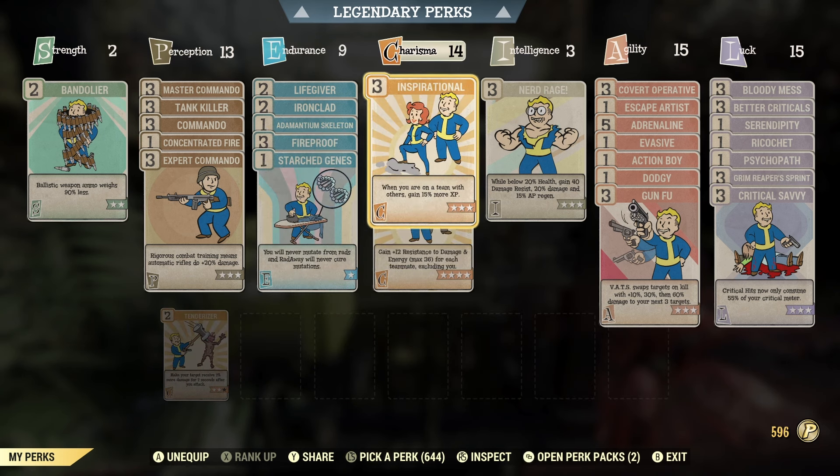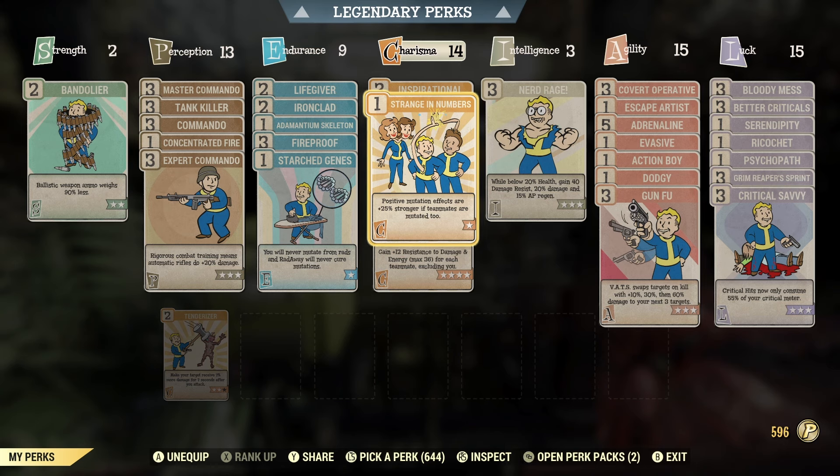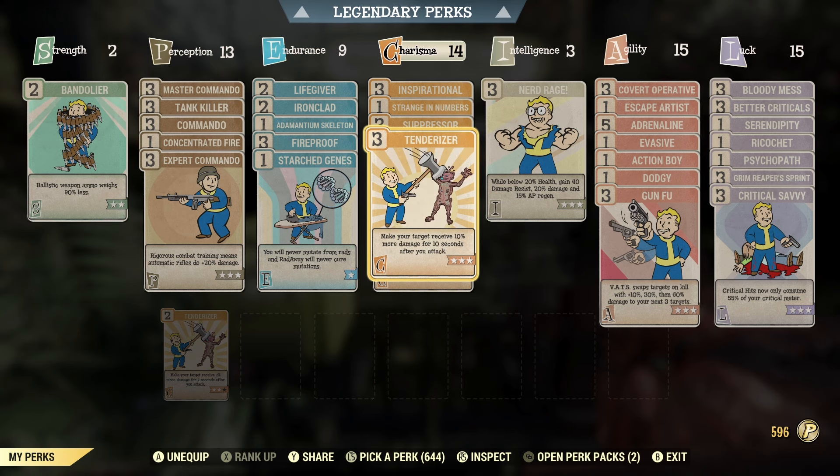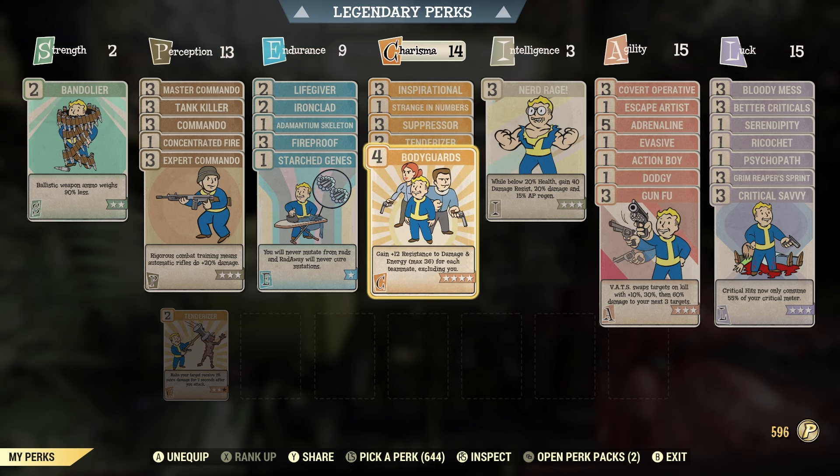In the charisma section we have inspirational, which is arguably not needed as much — we could potentially swap it out. We've also got strange in numbers to support our mutations and make them stronger, suppressor to make enemies a bit weaker, tenderizer, and bodyguards.